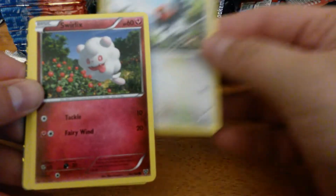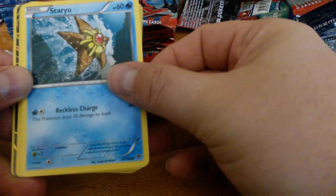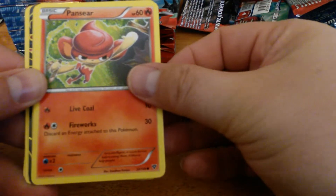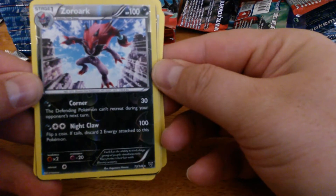Fletchling, Swirlix, Staryu, Pancham, Chespin, Reverse Holo, Zoroark.